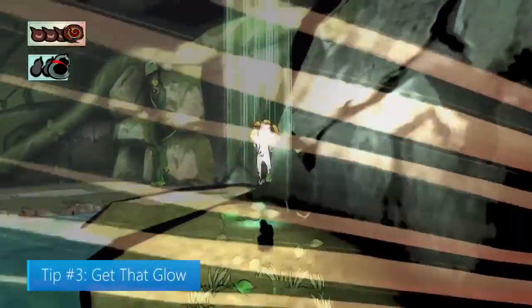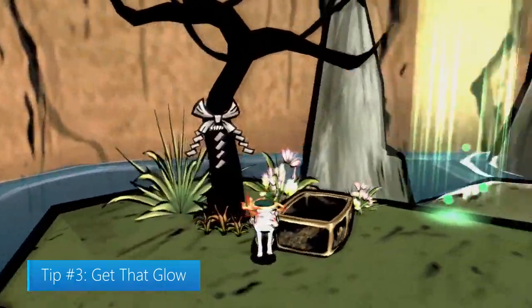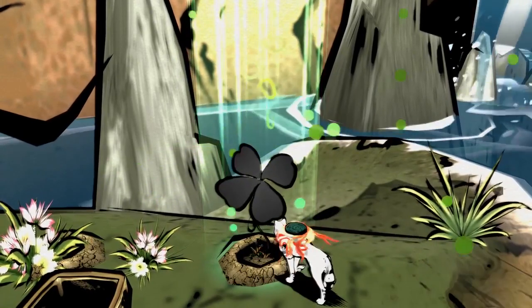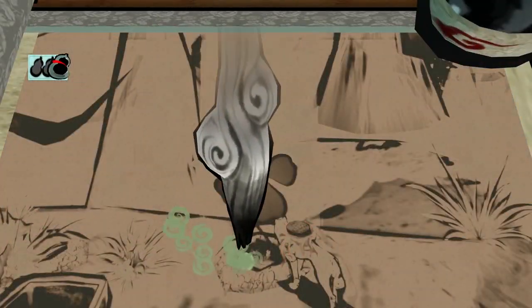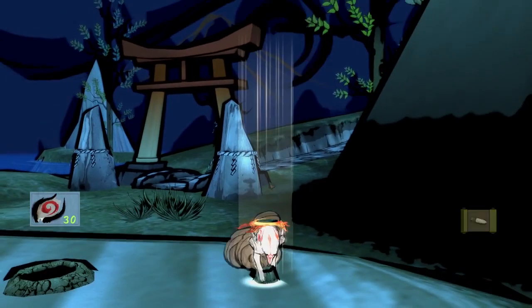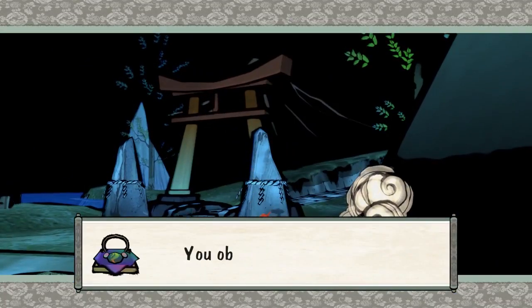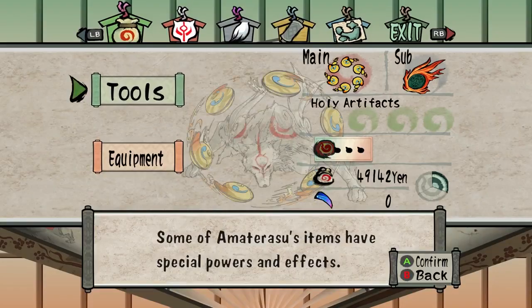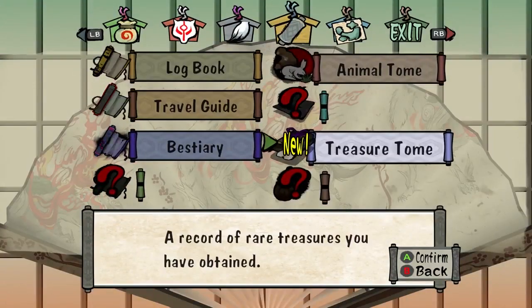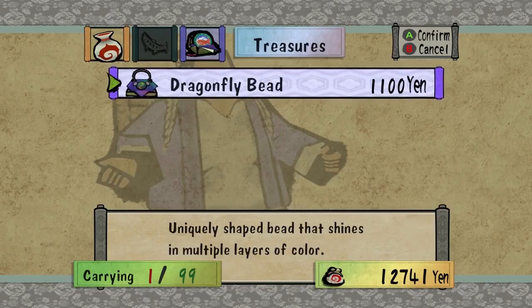Tip number three: get that glow. You may occasionally notice glowing spots on the ground, which indicates something is buried below. To dig it up, tap Y repeatedly. If the spot is green, this will release a clover in desperate need of help — use the bloom brush technique to revive it. If the spot is white, there's likely an item hiding there. Any items you dig up or collect can be found in your fan menu. Consumables are stored under Tools, while items like vases, statues, or jewelry can be found under Treasure Tome and sold to merchants for a nice chunk of change.